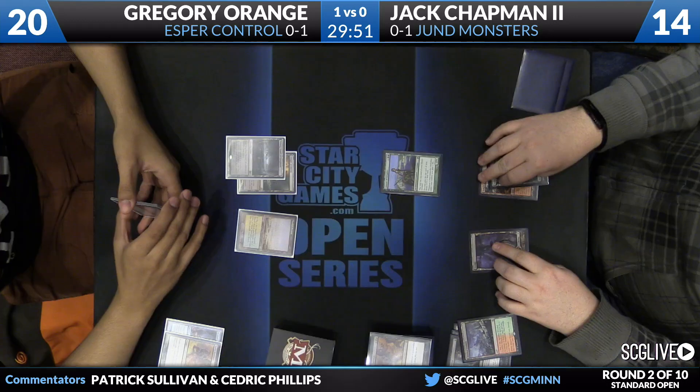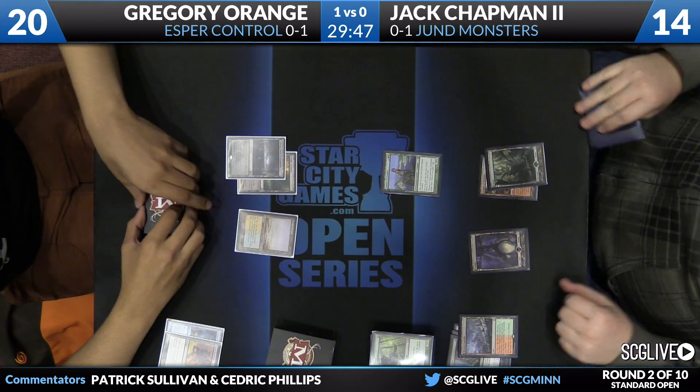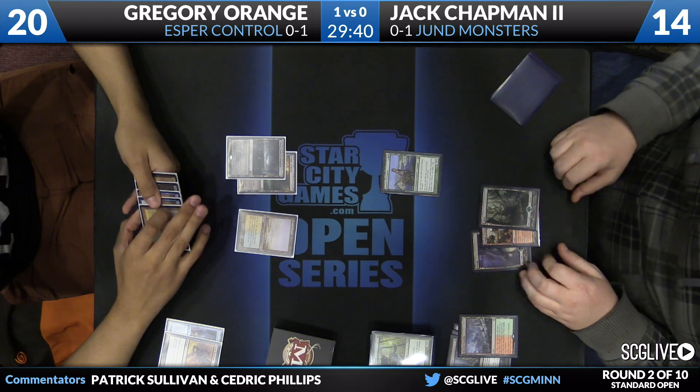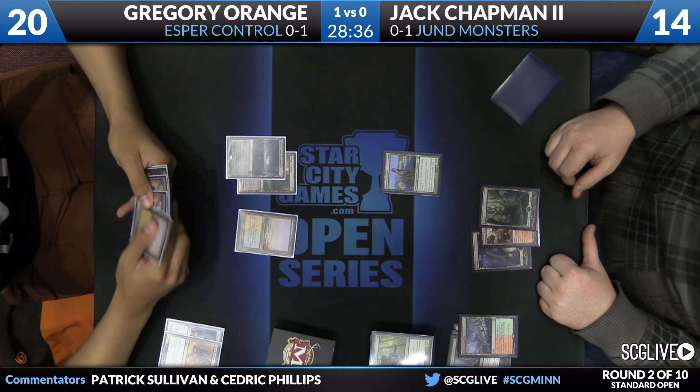The Urborg is ideal here, because he was contemplating using a Murderous Cut in that spot. But he would like to keep his graveyard intact to help with the Dig Through Time. So the Urborg allows him to just use Hero's Downfall on something and save his graveyard for something else. Top card here for Chapman the second is an Elvish Mystic, so that's no help with the Courser.